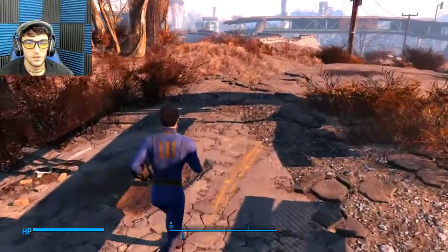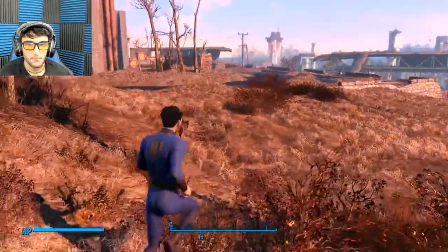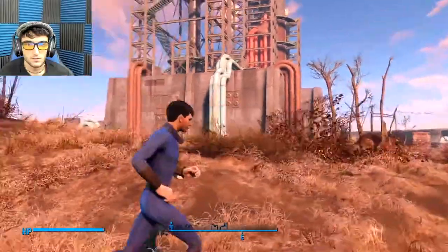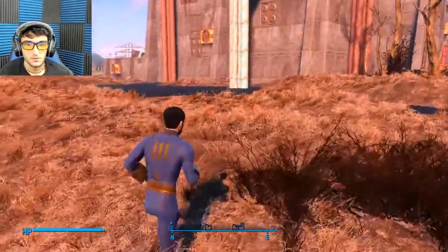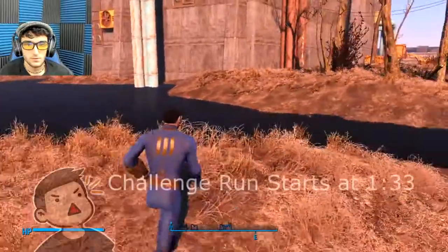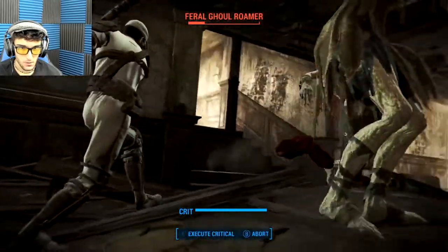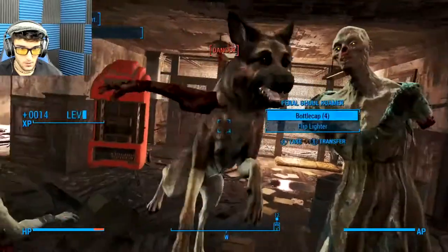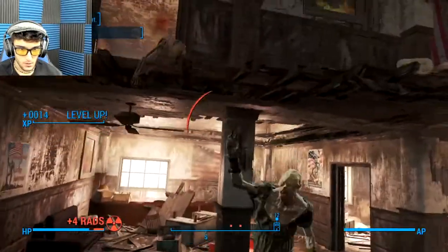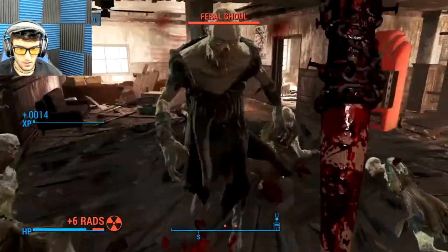Before we get into things, I will once again start the video off with a brief explanation of what will be taking place. You should know the drill by now — if you don't want to listen to me talk, then get out. Alternatively, if you just want to skip the explanation, then go to the time shown at the bottom of the screen. During this run, I can only damage enemies with a baseball bat. There are several different types of bats in the game, but most of the difference just comes from their color or the material they're made out of, making them all usable.